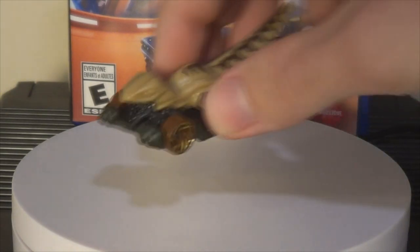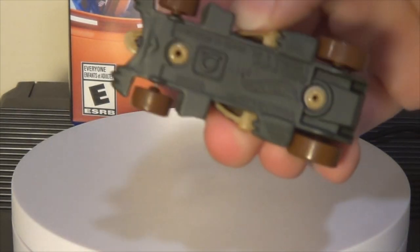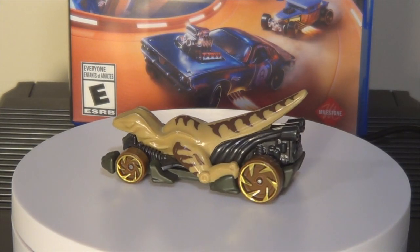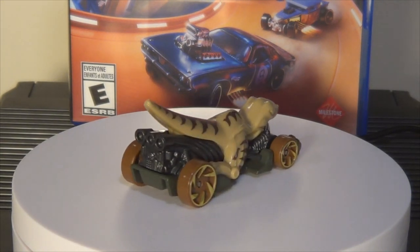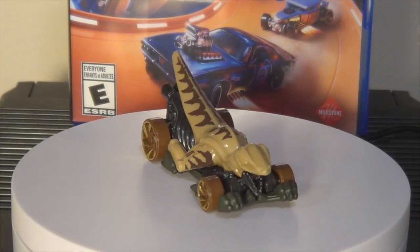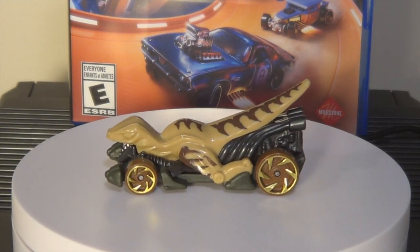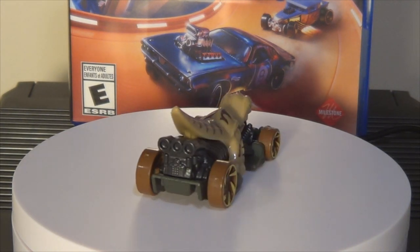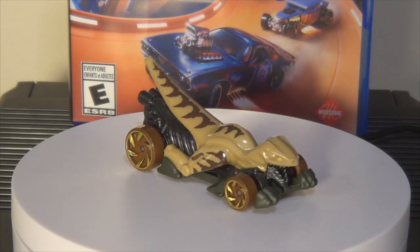And then there's Velociracer — I almost said Velociraptor, my bad. It's got the new Trackstars logo. Velociracer — I accidentally said the actual name of the dinosaur and not the car pun name. Kind of funny. This car is really fast. I hate how the jaw is a different piece so it's a different color — the lower jaw. Quite fast actually in the game — only one boost cell.